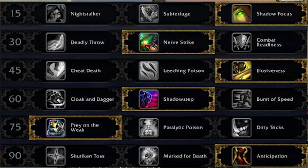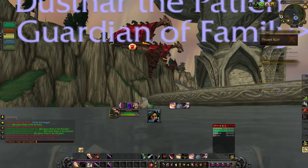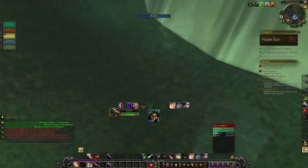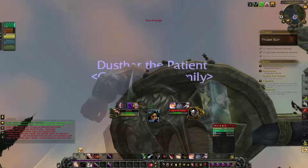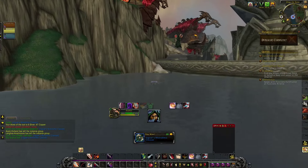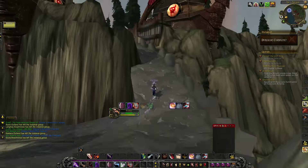I was trying out the rogue talent Cloak and Dagger, which allows you to appear behind your target when you use one of your major moves from stealth. You might see me here in Utgard Keep, and you may know that there is this dragon just before the last boss that comes swooping in. So he spawns outside of the invisible wall, and I was using the glyph that gives Ambush increased range, and with that I was able to ambush the dragon before it got over the invisible wall.